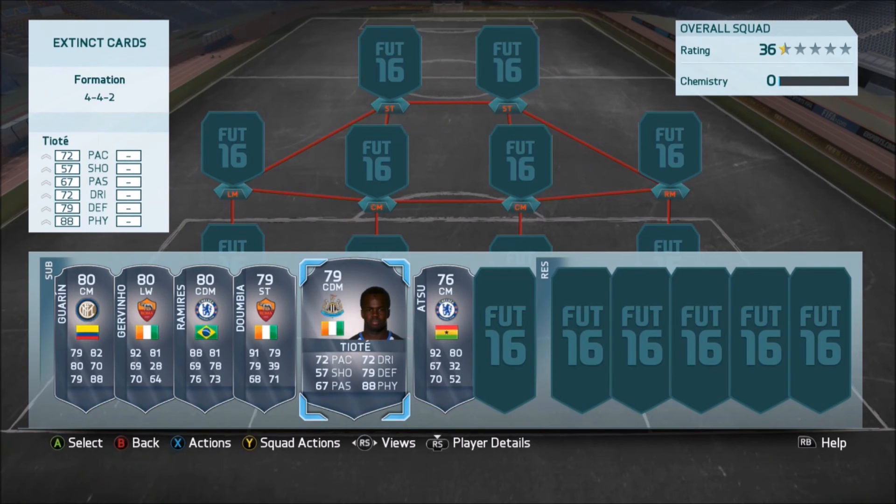Then we've got Teote. You can get him for discard price and he's going to go up to at least 5k probably in the next couple of months. Actually, you could get him for discard price a couple of days ago and he has already gone up to about 2.5k at the moment. That's because he's gone to the Chinese League and he's quite a popular player in the Premier League.